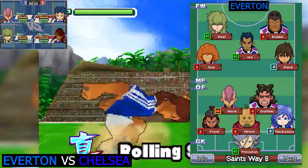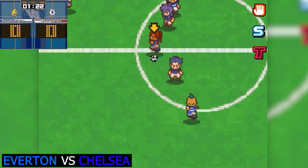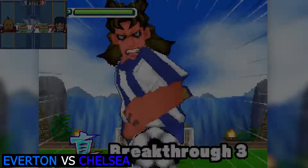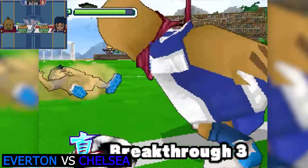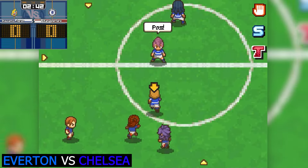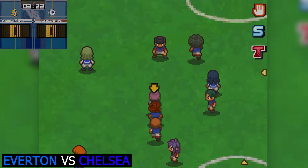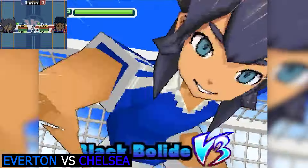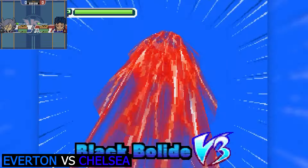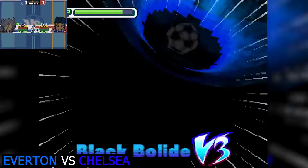Here we are with the third match - Everton versus Chelsea. It is the battle of the blues: Everton with every financial problem imaginable, and Chelsea whose job it is to break all the financial rules. Everton are making decent progress up the pitch, but Chelsea are doing even better. Vladimir lets out a black bollide immediately, straight off the bat.